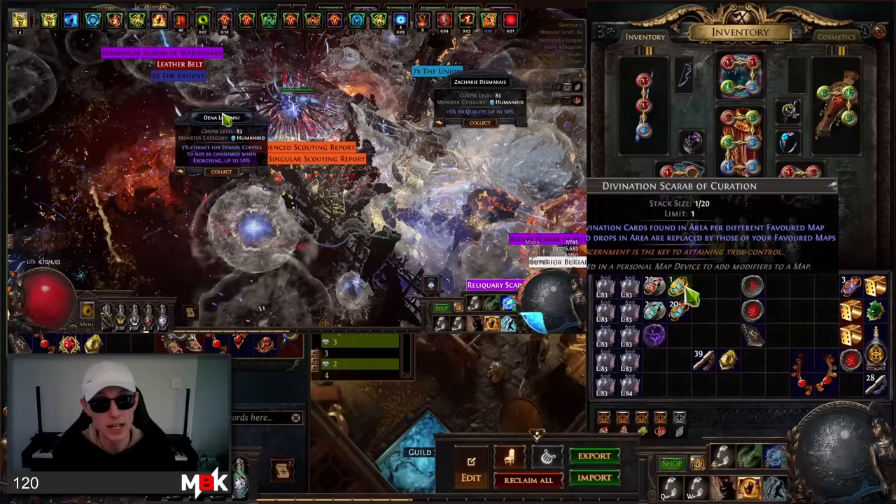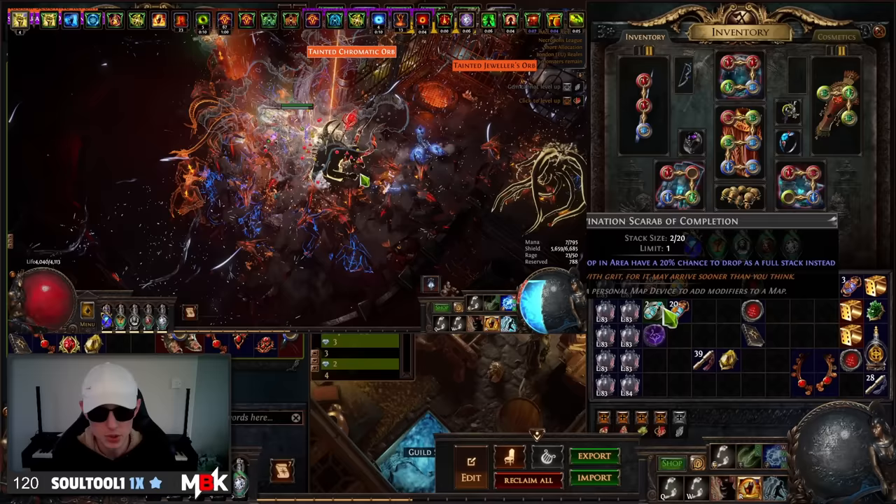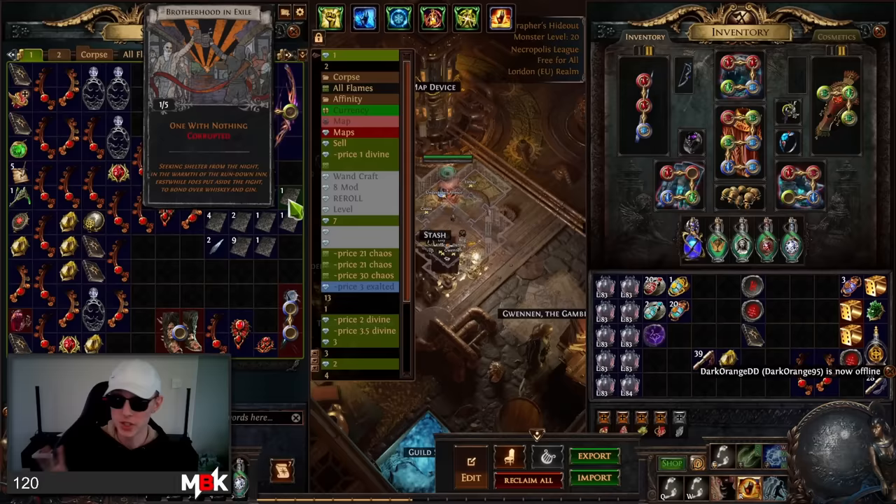It's more important that you raise the weight of Div cards amongst all the possible drops than focus on specific Div cards. The Divination Scarab of Completion gives you a 20% chance to drop as a full stack. I myself today have dropped two full Headhunters, two full Nimus, and two full Mirror Shards — and bear in mind, I say today loosely, this was five or six maps that I've run doing this strategy.